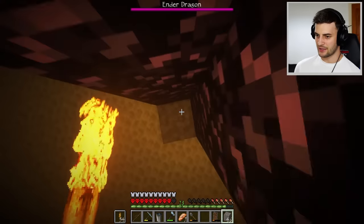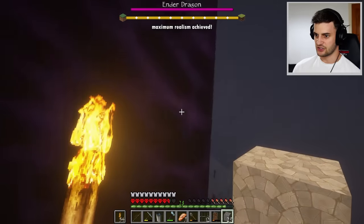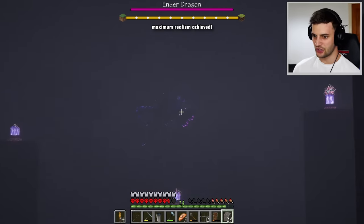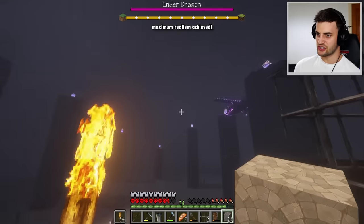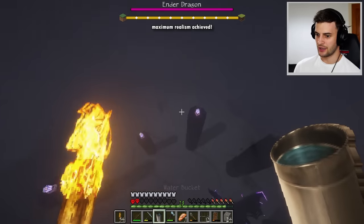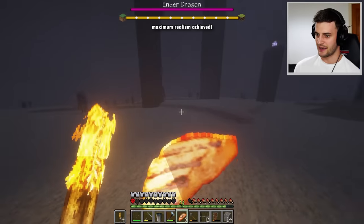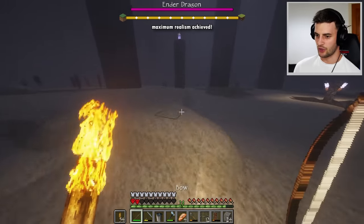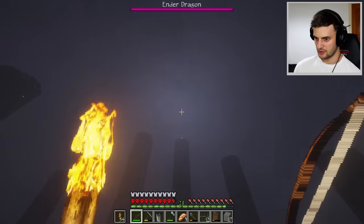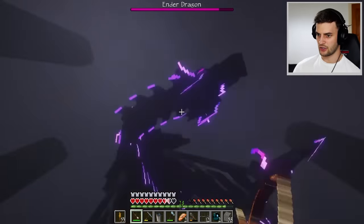This is the End — it doesn't look very realistic yet, and it's also very dark. To make Minecraft even more realistic all I have to do is punch an end crystal, and things have just got more realistic! I can see the ender dragon somewhere above me — there it is, and oh my goodness it looks absolutely insane! Whilst I'm up here I can easily get rid of the crystal towers. I've got just one tower left to destroy — there we go, and now arrows at the ready.